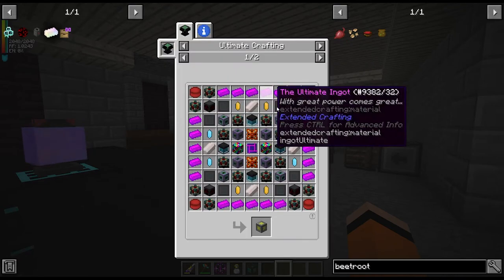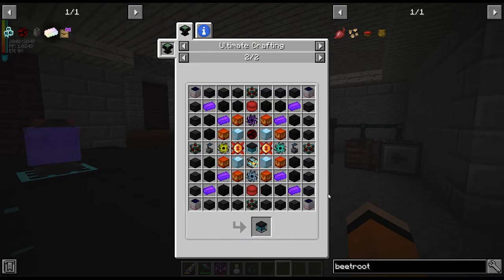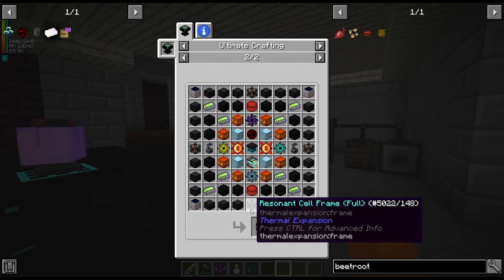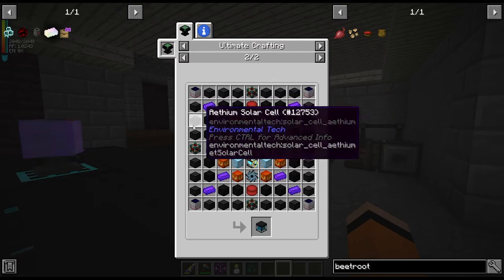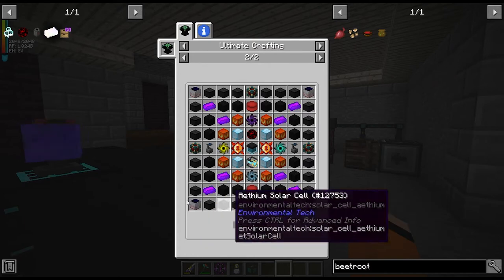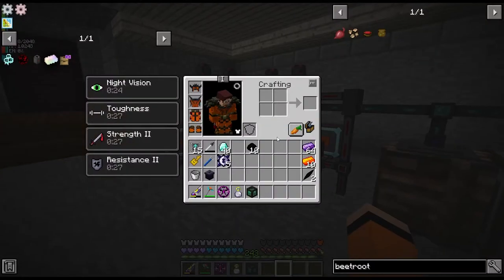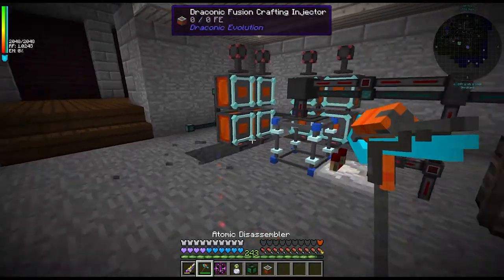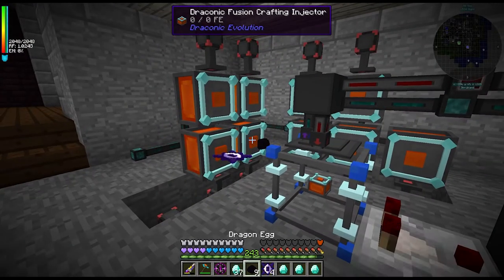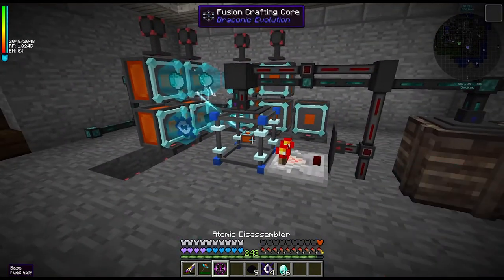I think more or less everything is okay. I might need some more resonant frames. Let's queue up eight more high voltage solar arrays. So that's queued. Let's now upgrade our fusion injectors — put the fusion injector in the middle, one chaotic core, one dragon egg and four diamonds. I'll do this for all 10. That's now all of our crafting injectors at chaotic tier, and that completed the quest in the quest line.